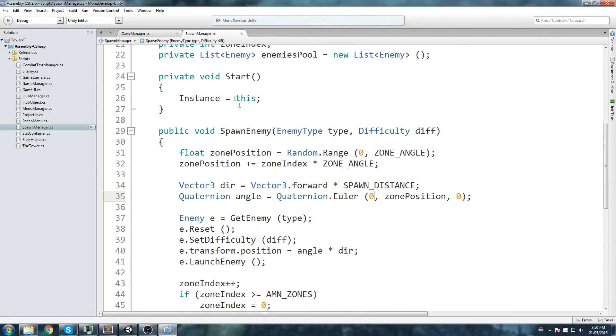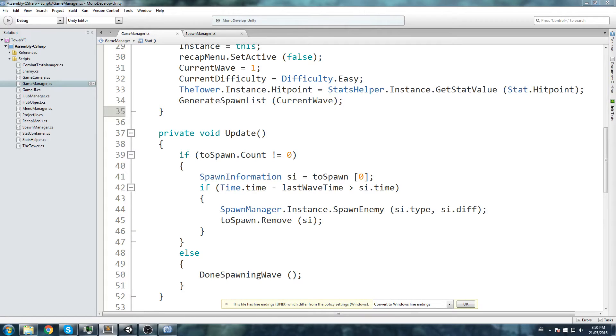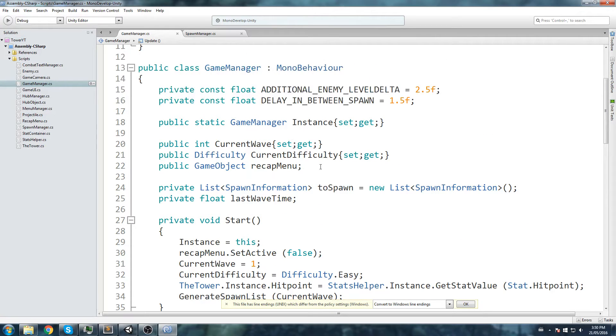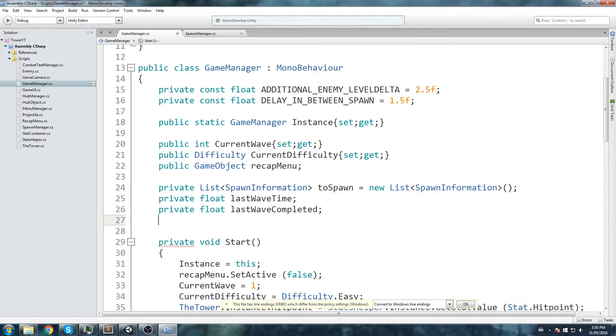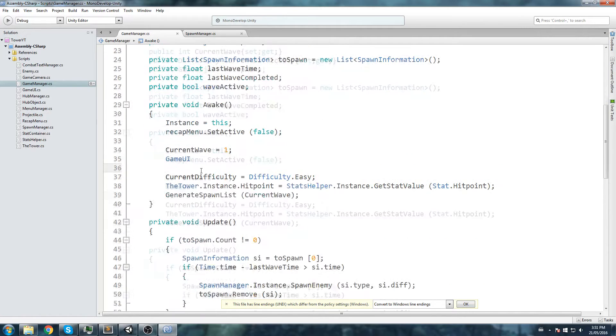Now we close the Game UI script. The rest of the work is in the Game Manager — those functions exist but are never being called yet. Before rewriting the Update logic, we'll declare two new fields: a `public float lastWaveCompleted` to track when the wave finished, and a `private bool waveActive` to know if a wave is currently running. We'll also use these to put a delay between waves.